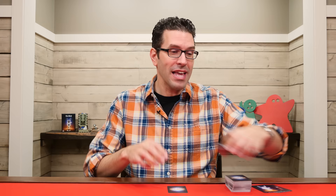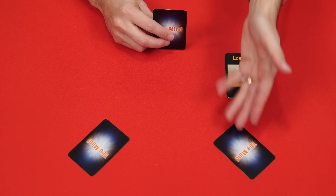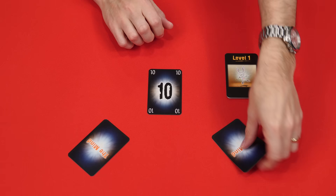In The Mind, players are working together to complete all the levels in this deck. And to complete a level, all they have to do is empty their hand of cards. They'll do this by playing them to the center of the table in numerical order from lowest to highest. So if I had a ten and you had a fifty and the other player had a sixty, I'd need to play my card first, then you'd go second, and then they would go. Sounds pretty easy, right? Well, there's a catch.